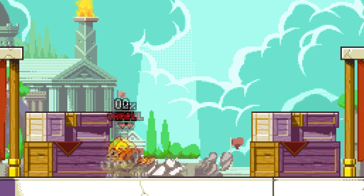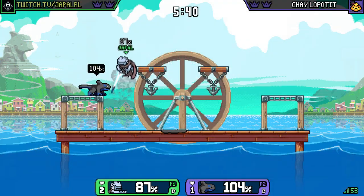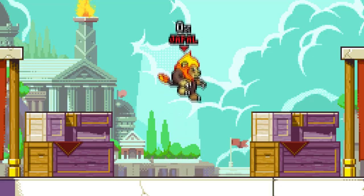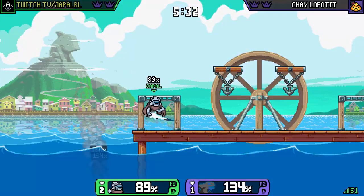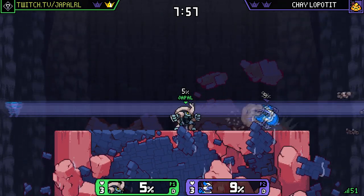You can also use air dodge to wavedash, but we'll cover that in a different video. The final button is jump — nothing really needs to be said here. Press the button to jump, press it in the air for a second jump. The only fancy things are Rastos' multiple jumps, Absos' double jump properties, and Aliana's hover, but those aren't important right now.